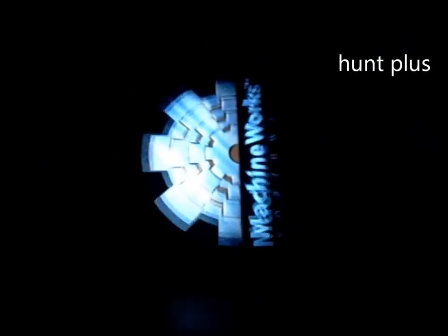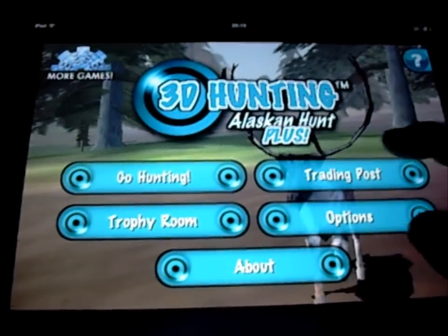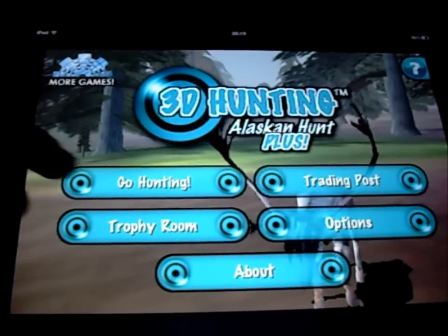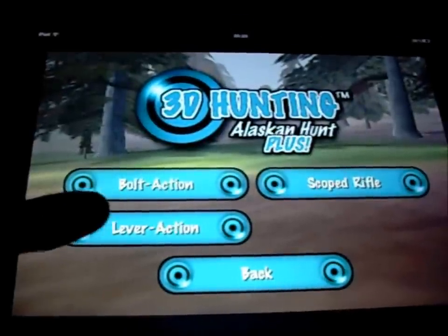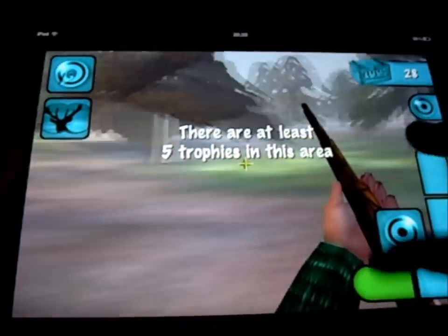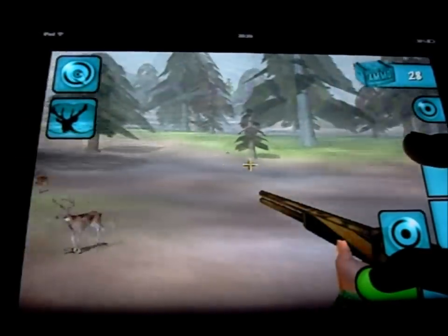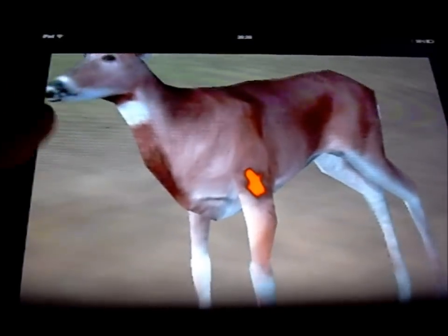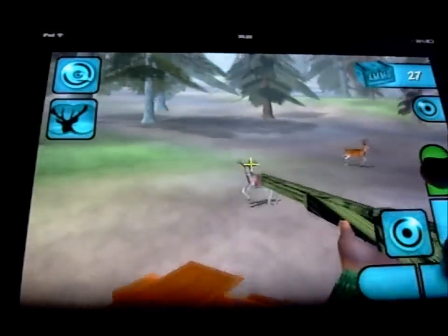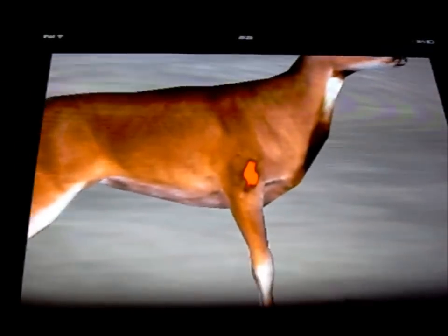Number ten: Hunt Plus. It's a deer hunting game. You've got a trading post where you can use the skins you earn when you shoot them. You've got different things — use these to go up and down. Binoculars. There are some deer here. It's a real fun game as well.